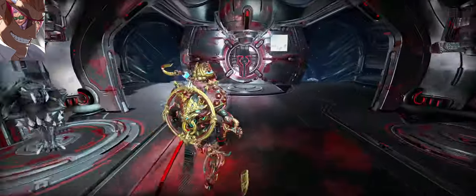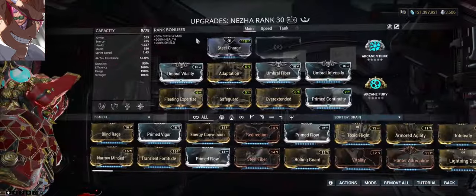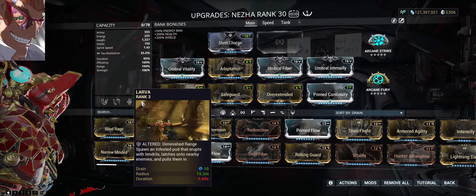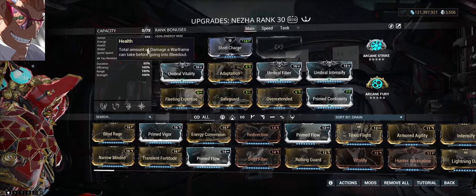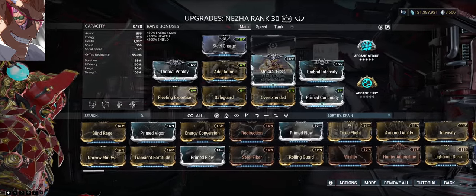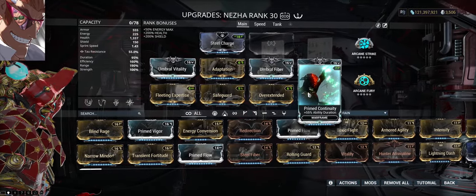This is my Larva Nezha build. I've replaced his four with Larva. It's mostly tankiness, with some range, efficiency, and a little bit of duration.